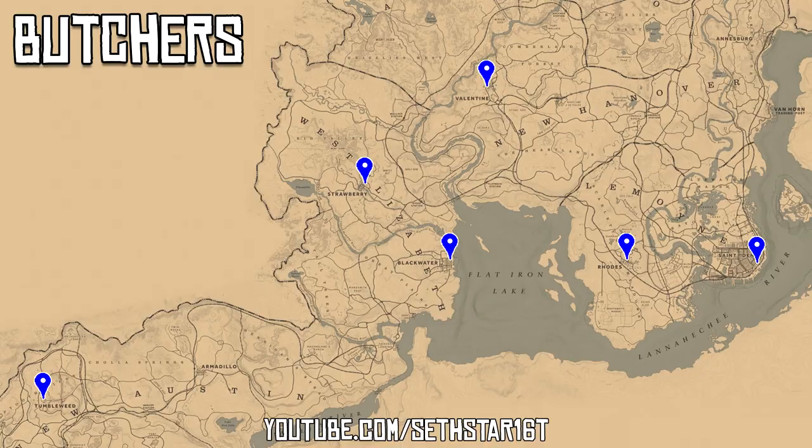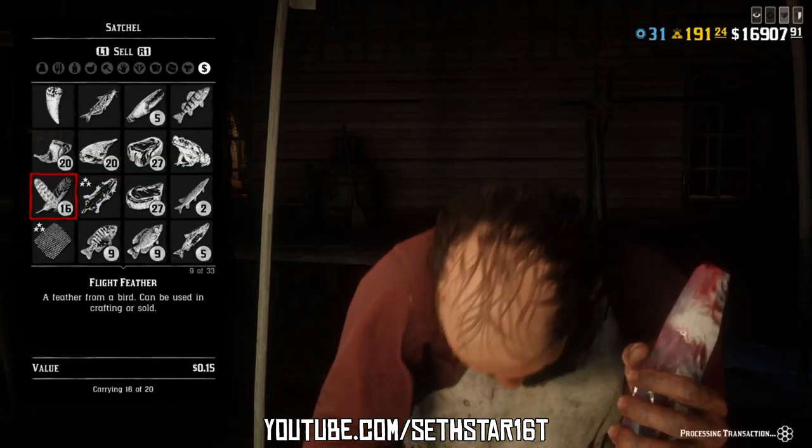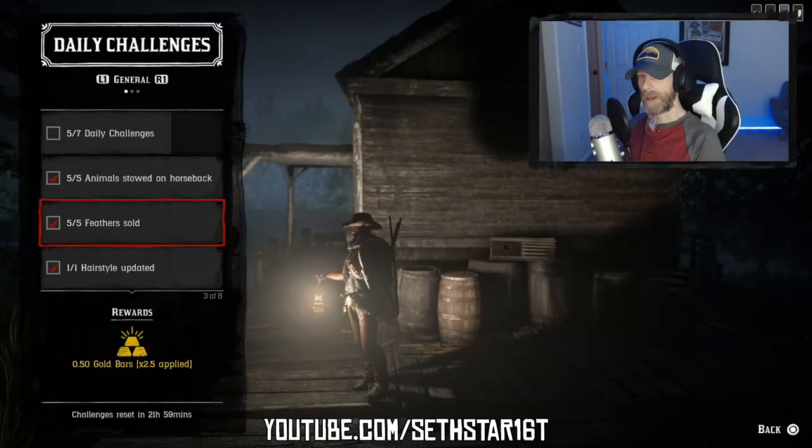Number 2: Feathers sold. Head to any of the 6 butchers and sell off any 5 feathers. Might as well hit the one in Valentine — that's the area we're working today.